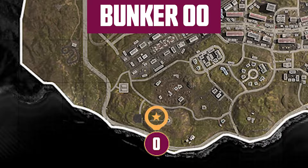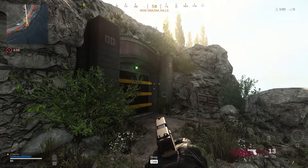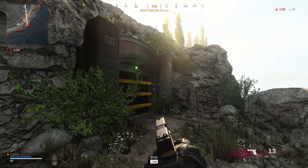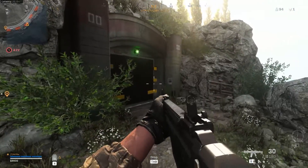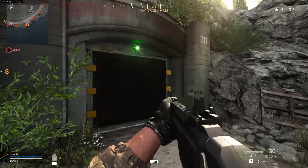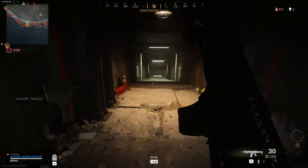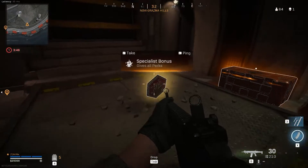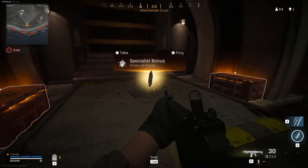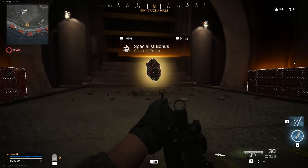Bunker 0 is located just slightly southwest of the hills and directly south of the big monument. It's actually just off the edge of the map before the restricted area on the coastline. If you've got a keycard, simply approach the entry console and use the activation button to open the door. The keycard bunkers can sometimes include a special item at the end of the room, which can include juggernaut, specialist bonus, loadout drop, foresight, amongst a ton of other cool things.